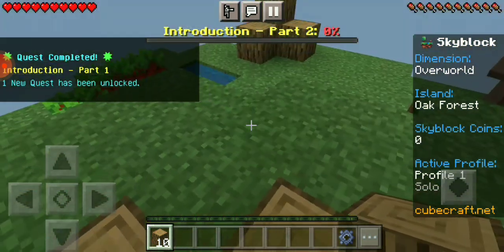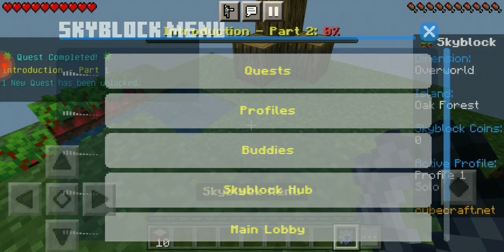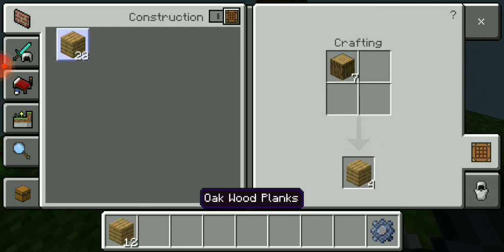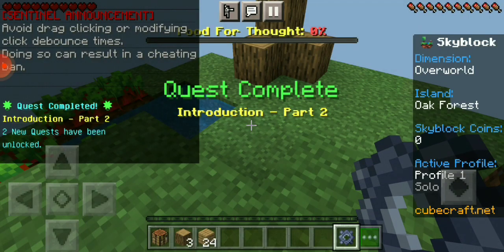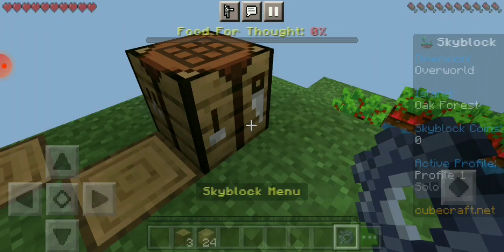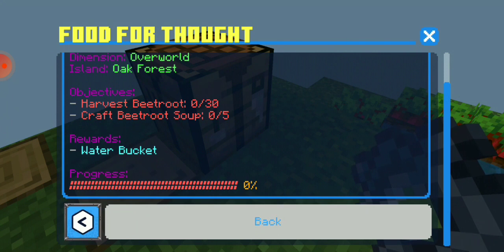A new quest has been unlocked. Quests — there's no crafting. I'm probably going to need to put that down. Quests: tools of the trade, food for thought, harvest feature.